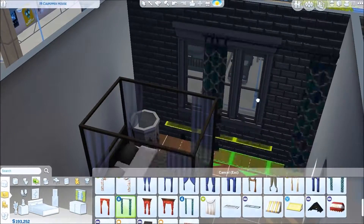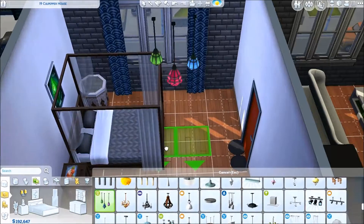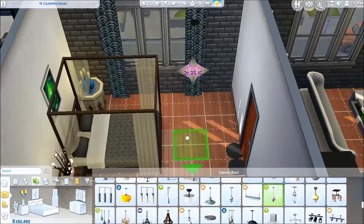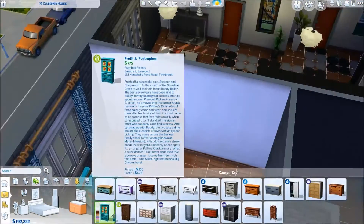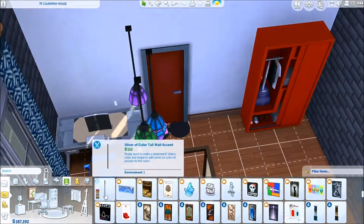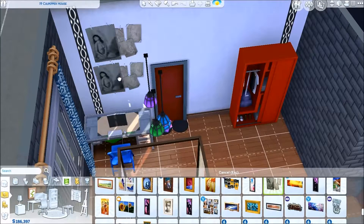City Living does have its limitations with apartments — you can't upload the full apartment to the gallery, so I had to separate them off into specific rooms. All the links for all the rooms are going to be in the description box below. You guys can also check out the gallery using my Origin ID which is BOTEOJ21 — my last name, the first letter of my first name, and my favorite number 21. You can also use hashtag SimWolfHero or hashtag Culpepper to find it.